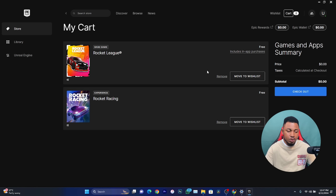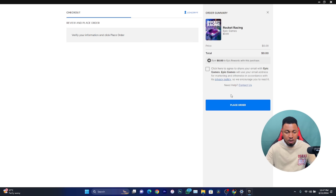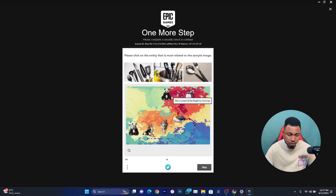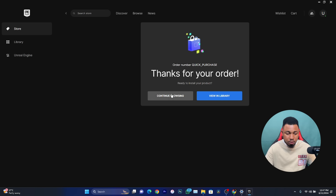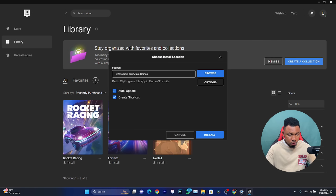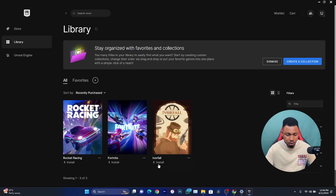I picked a game and clicked Checkout, then Place Order. You can see you're not paying anything — it is totally free. Solve the CAPTCHA, and it's done. Click View in Library and you can see the game. Click on it and click Install, then click I Have Read, click Accept, and click Yes to confirm installation.